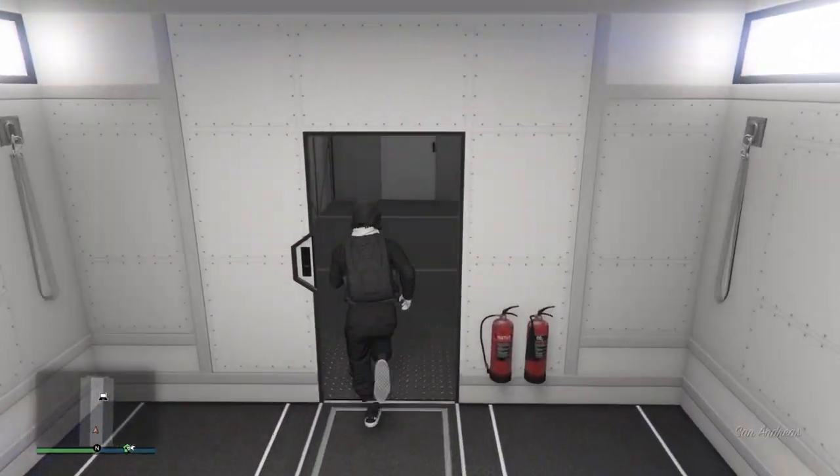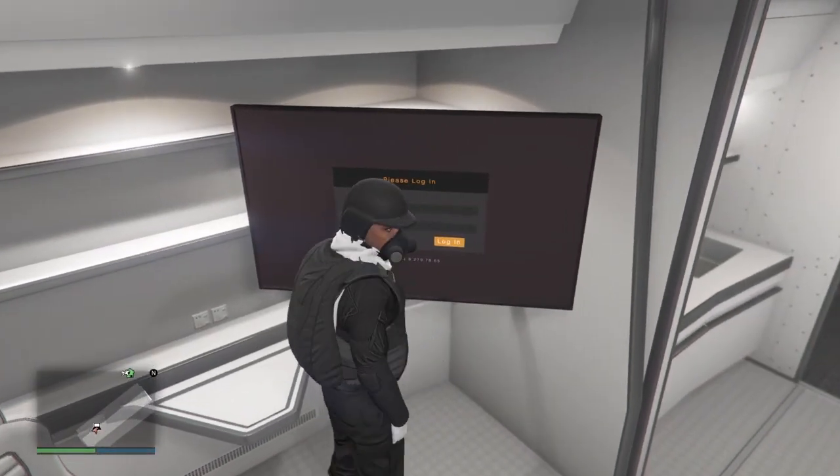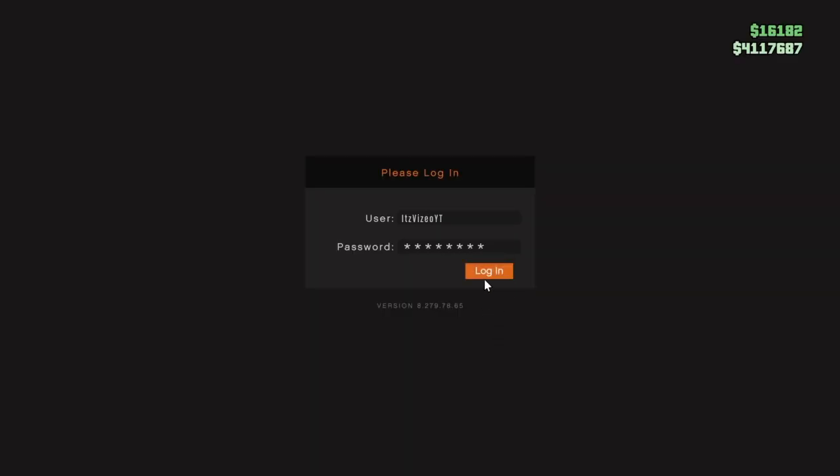Once you load in, you're going to run through these first two doors and go to this TV right here. First, right on D-pad to open it. Press Log In.